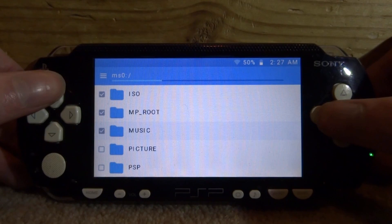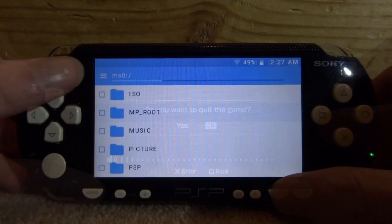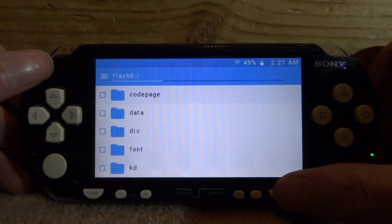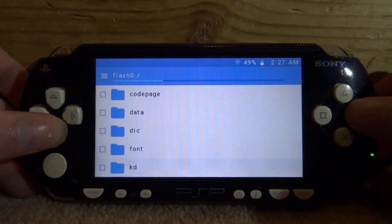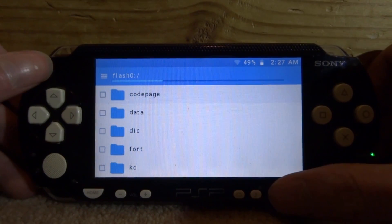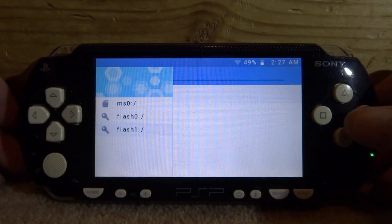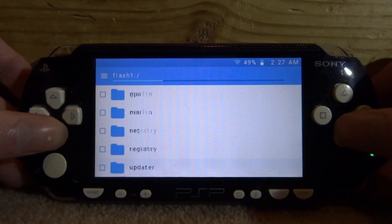You can select multiple files by pressing Square. If you press Select, you can enable a tab that lets you choose the memory card, Flash 0, or Flash 1. Be very careful in those partitions — I wouldn't recommend messing with stuff in there as you can easily mess up your PSP. But you can access the system files, which is pretty interesting.